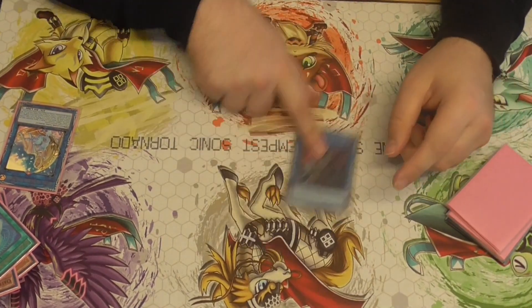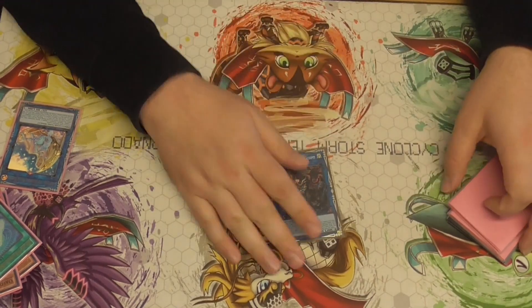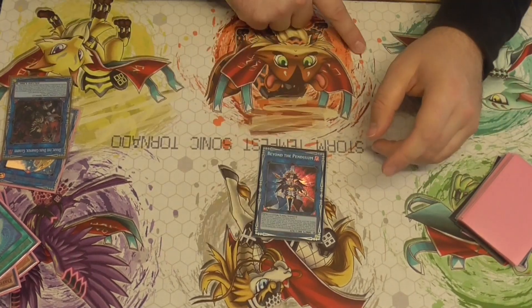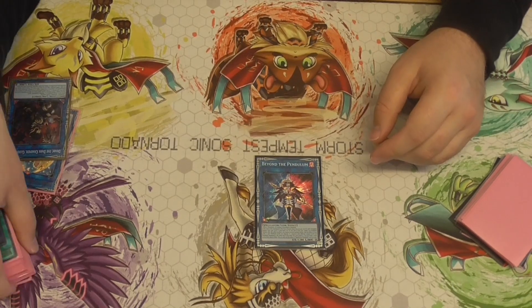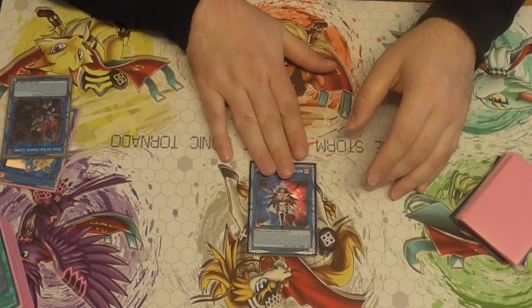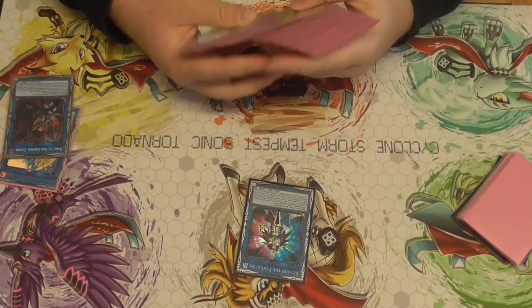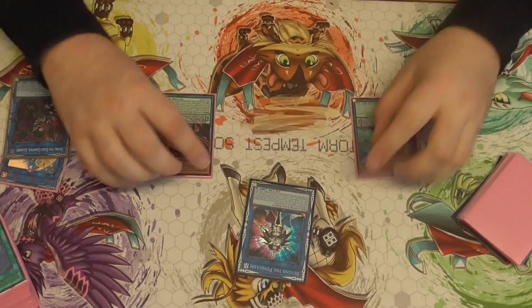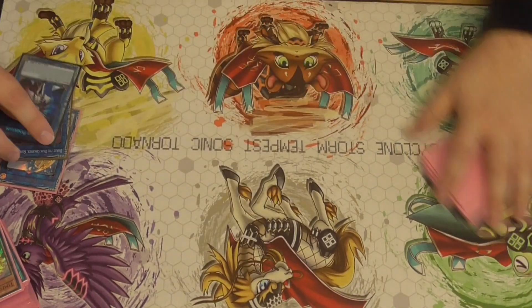One Dark Charmer — this takes your opponent's dark monsters from grave. You can make Selene or Access Code. One Beyond the Pendulum — it's not Electrumite but it's still really good. Pay one or two and search the missing Pendulum card you need. Also, if you Pendulum summon two monsters of different levels — for example Chronograph and Time Gazer — into different zones, you can pop two cards. It's really good going second. That's why I play Beyond the Pendulum.